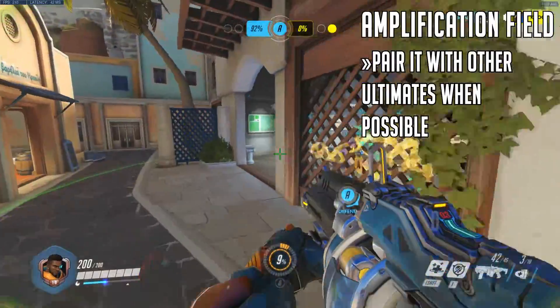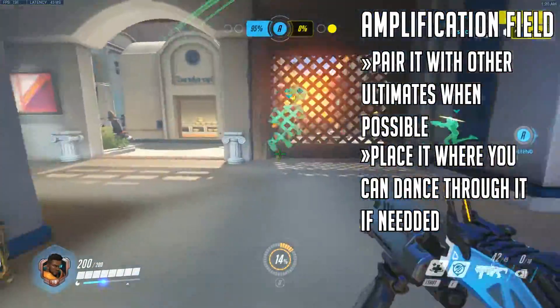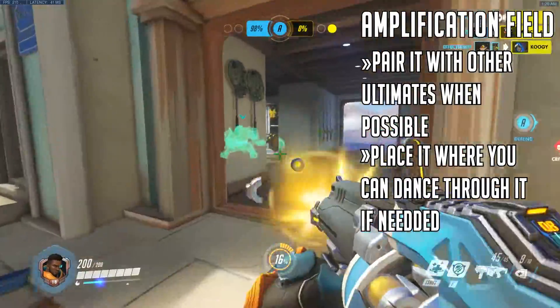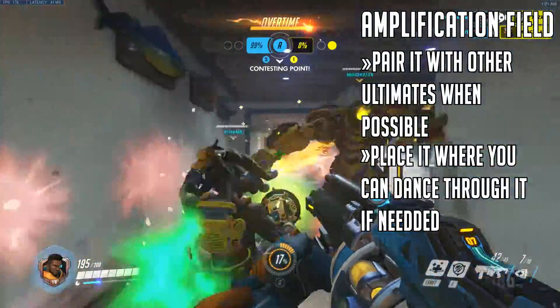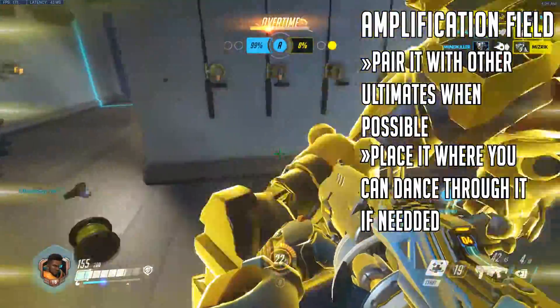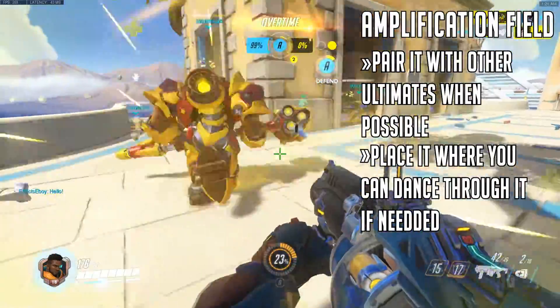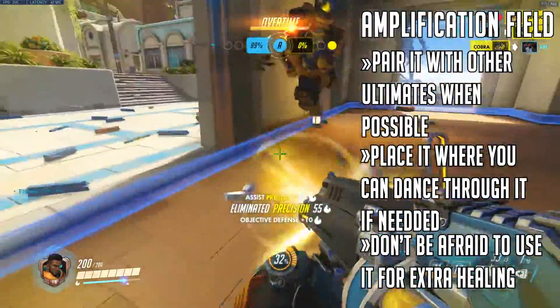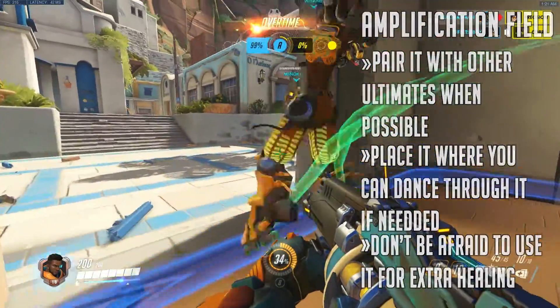When placing the ultimate, put it near an area where you have enough room to dance back and forth through, not right on the edge. This way it gives you a little bit more defensive positioning in case you get dove on. It's also okay to use the ult just for yourself if you feel like you need a little extra healing power. It can be a strong tool to save someone, and you get it back pretty quickly.